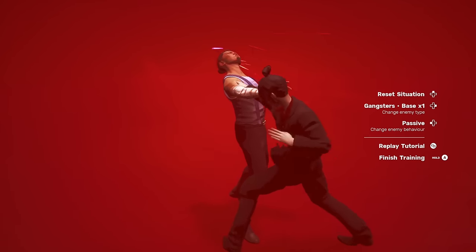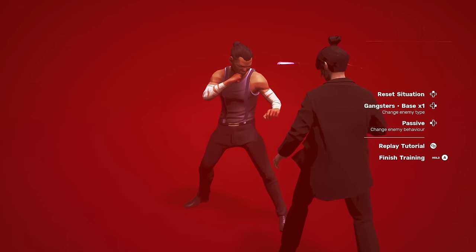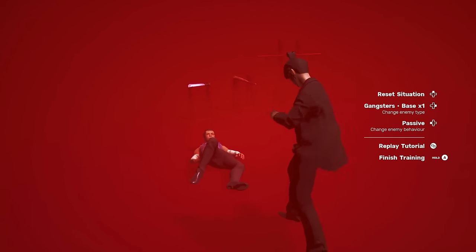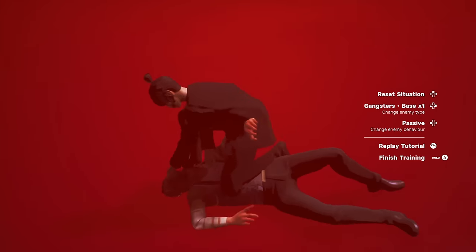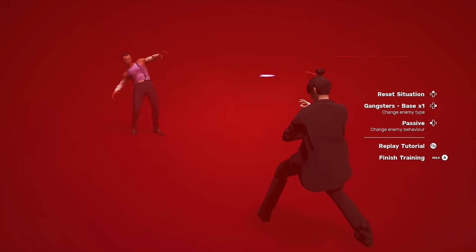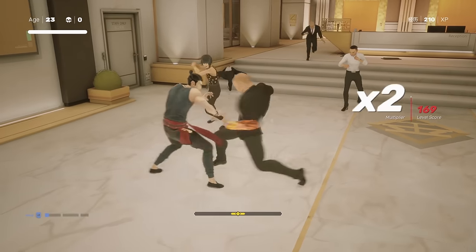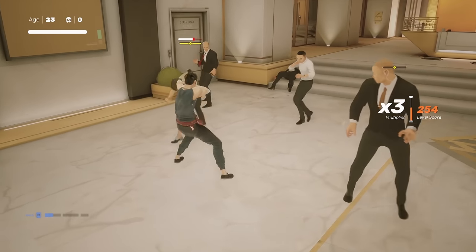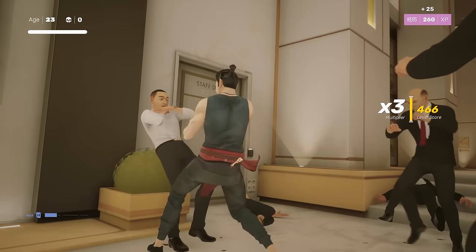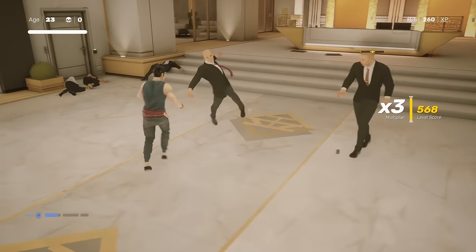Great starting combos to learn are light-light-heavy, which ends with a kick that pushes away, and the full heavy combo — pressing heavy four times — ending with a knockdown. Stick with those two combos to start, don't overcomplicate it. This game isn't about learning a bunch of combos; it's about connecting short groups of hits into special inputs. Sifu is not a button-mashing beat-em-up or a hack-and-slash, and it is not a heavily parry-focused game like Sekiro.